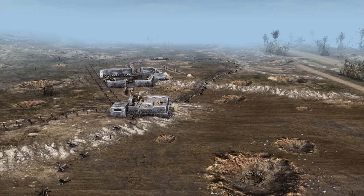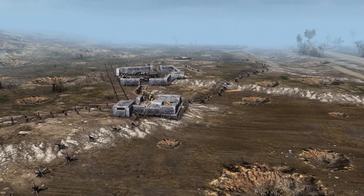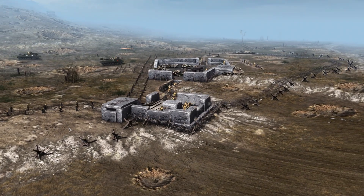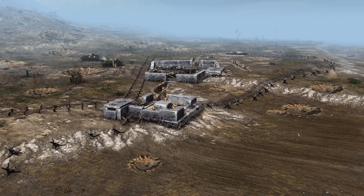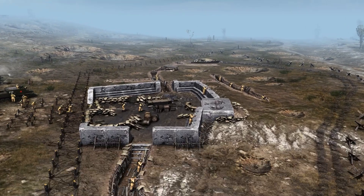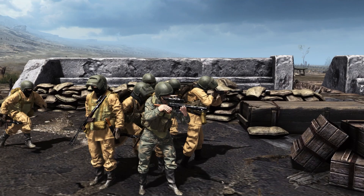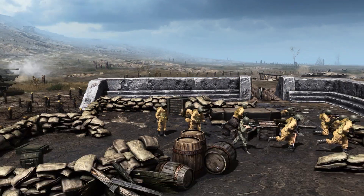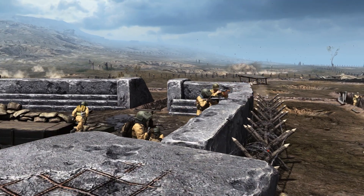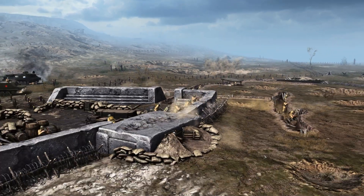We're going to focus here on this strong point and stronghold — more of a strong point, actually, in the center. They're going to receive some reinforcements here to alter the defense. These are Spetsnaz troops being sent here, looking very cool. They're going to man the defenses.